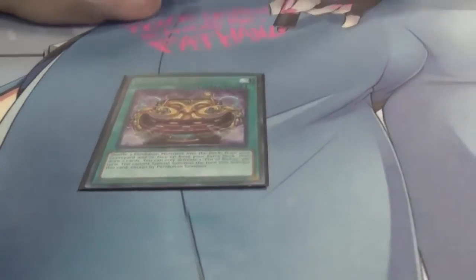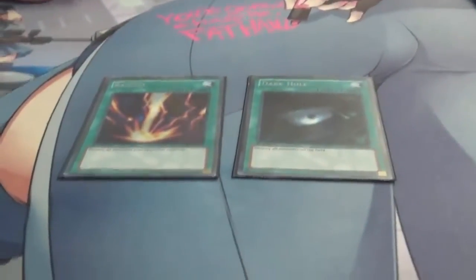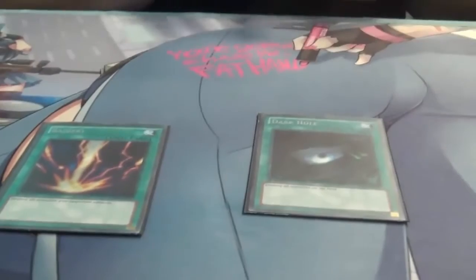I run Pot of Riches at one but I'm considering putting it to two. It's my only recycle for Archfiend Eccentric, because all the Zephyr monsters in their pendulum effects say you can only pendulum summon Zephyr monsters once — Eccentric ends up in your extra deck and you can't get it back. Pot of Riches is a good draw card for pendulums. Running three Eccentric is too cloggy. Next is one Dark Hole, one Raigeki — basic field clear, this is what won me my match against Clifford.